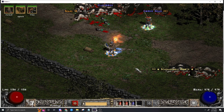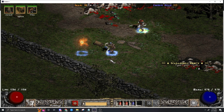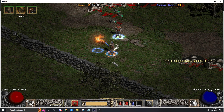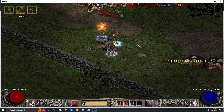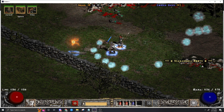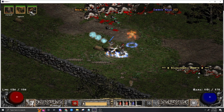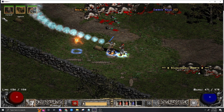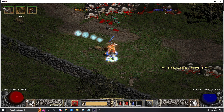Alright, welcome back. I'm doing another video here for Project Diablo 2 - another druid video. This time around, we're doing some elemental stuff. Here it is: the Arctic Blast. Look how fun this is. So it's an interesting spell - its range increases with your level to the point where when it's this high, level 51, it's the whole screen.